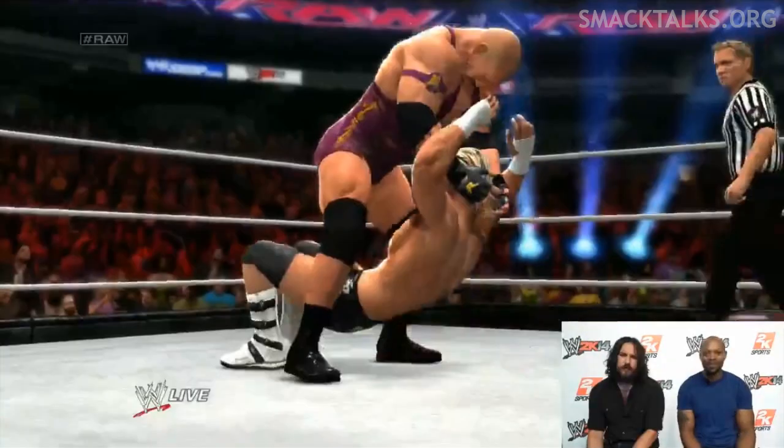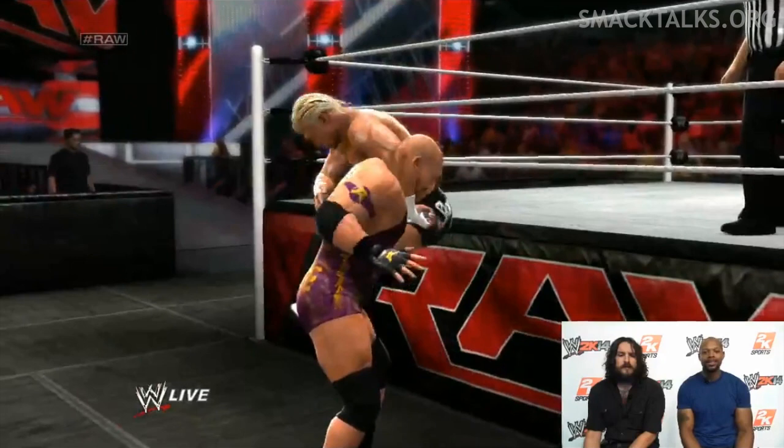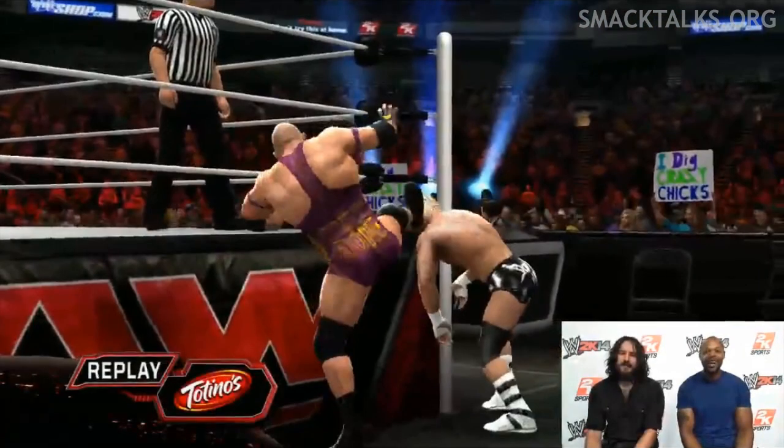Moving on to the match, we're seeing new moves for each superstar, with Ryback hitting a Luthres press and then repeatedly picking up his opponent and slamming him into the mat, as well as having his new meat hook clothesline and an updated Shell Shock, with Ziggler getting a new jumping DDT and a Zig Zag. Going back to the meat hook clothesline — as this is a corner signature, you now have a signature prompt saying 'corner signature' on screen, which is a nice inclusion if you don't know someone has a corner signature and you're trying other positions to hit it. Also in this match, we got to see the first footage of one of the new OMG moments, with Ryback placing Ziggler against the turnbuckle post and then driving his head into the post with a big boot.